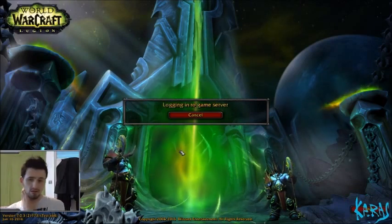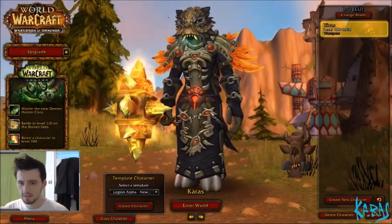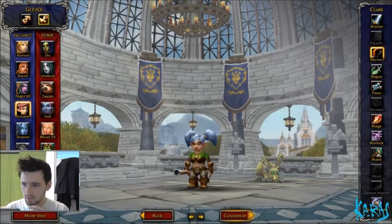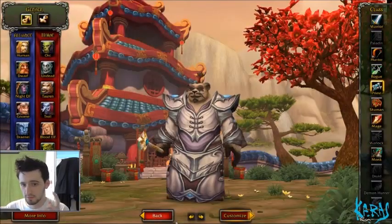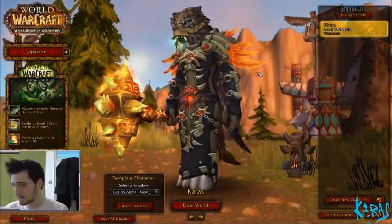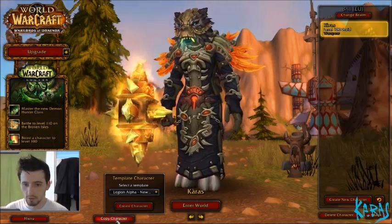Once you get logged in, you can copy characters from your live server. You can create a character of any class, spec, race — all that sort of thing. As of today, you cannot try Demon Hunter just yet. They will be coming, but for this pre-patch they're not available to copy.